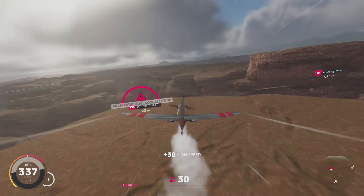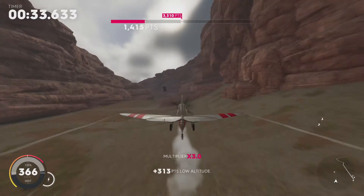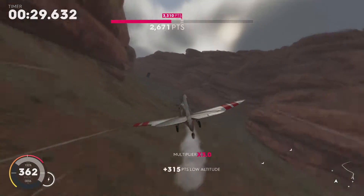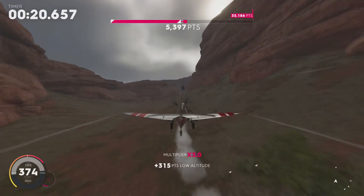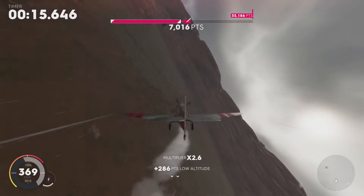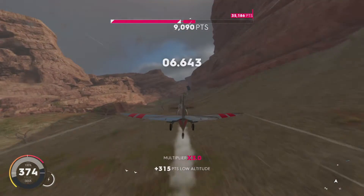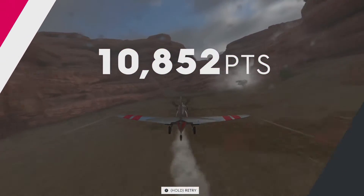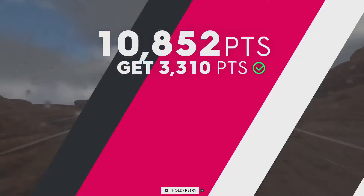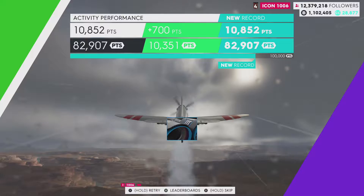We'll do one more try. This is the black box just flying in the air - that's pretty insane. 35,000. Did you get 35,000? This is a lot cleaner. Of course that had to happen at the end. 10,000 - I didn't even know if that was better. It was better for a little bit. 82,000. Well, let's move into the monster truck.